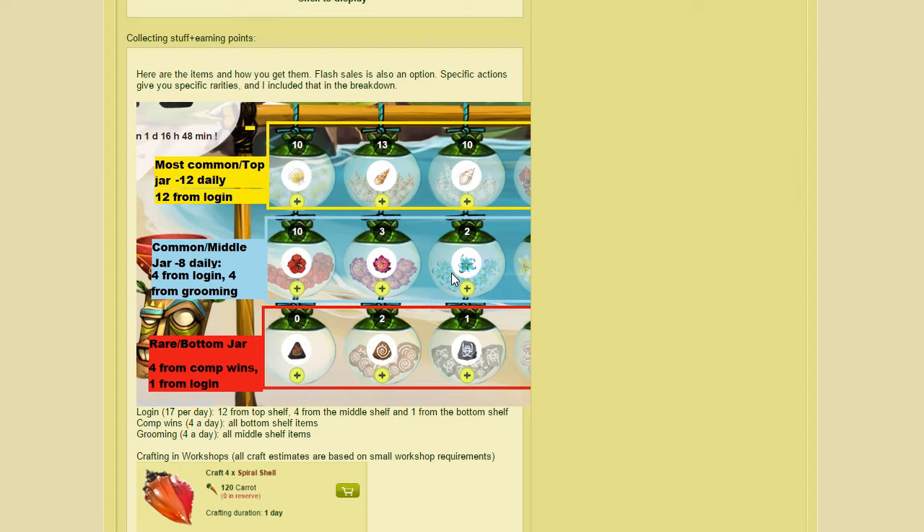This makes it a bit easier since it's not completely random. Though from grooming you could get unlucky with which specific flower you receive — the specific item within that rarity level seemed completely random. I didn't notice any rhyme or reason as to which specific item from that rarity level you got for those actions.